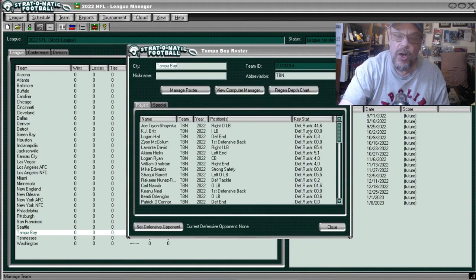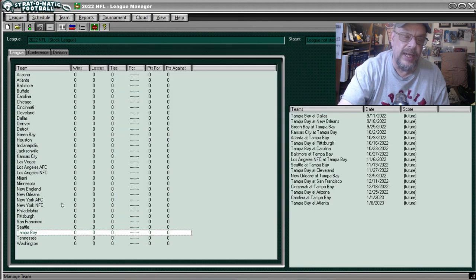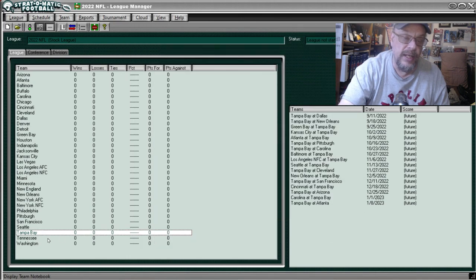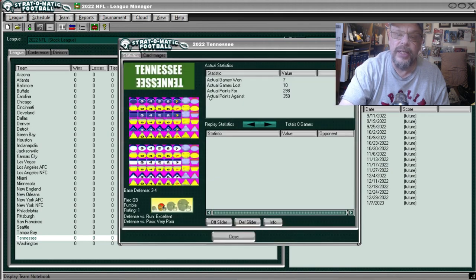Tampa Bay — Notebook — they were 8 and 9, scored 313, allowed 358. They were good against the run and very poor against the pass.